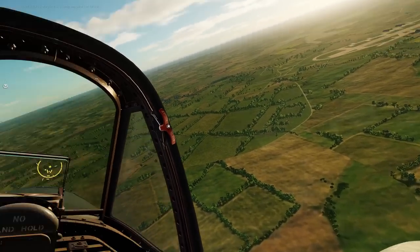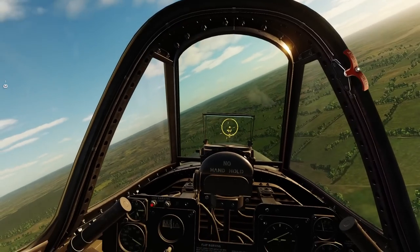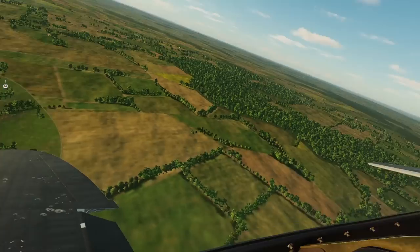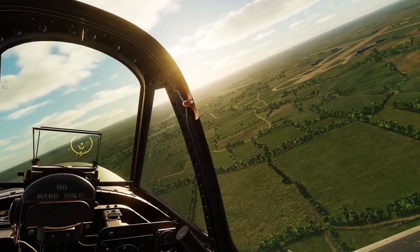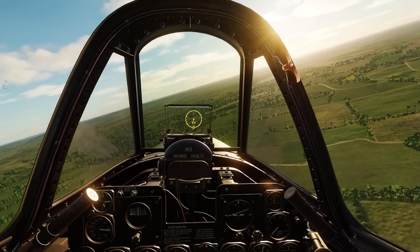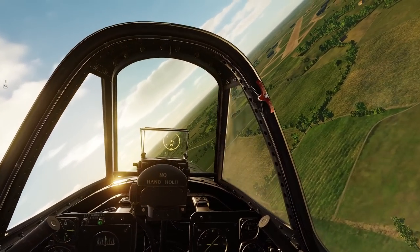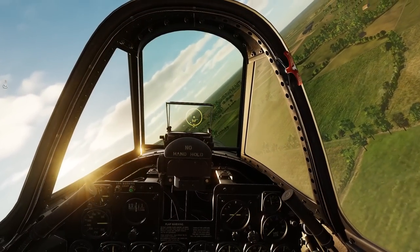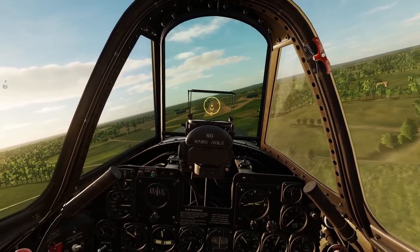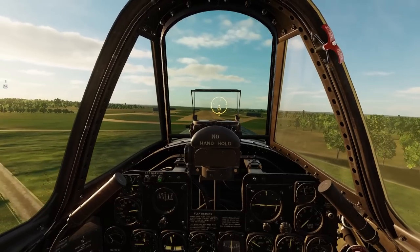We're coming in to land now, normal traffic pattern. Landing the Thunderbolt is pretty normal. The one thing to mention is put the flaps down in increments - go to 10 degrees, then 20, then 30, and get good at doing it without looking, which takes practice. You don't want to just put the Thunderbolt's flaps all the way down because they could come down differentially and cause problems.